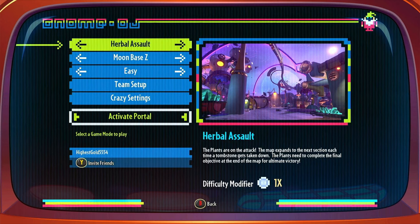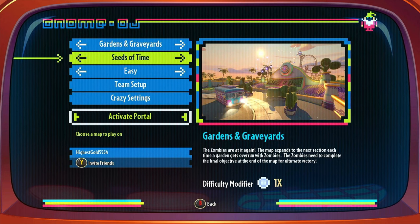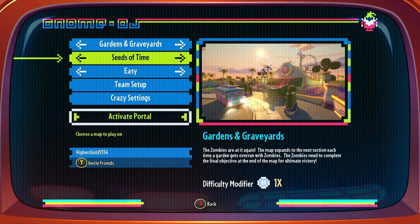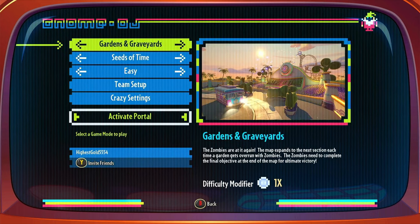That is the mode we're going over today. Keep in mind with this mode, both in Gardens and Graveyards and Herbal Assault, there are way fewer maps, because they actually have different maps for this mode in particular. This really wouldn't work with a lot of the other maps — you're not going to play this on something like Frontline Flats. They need bigger maps, which is why there are far fewer of them.